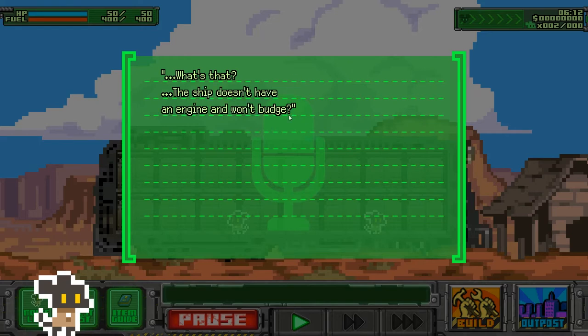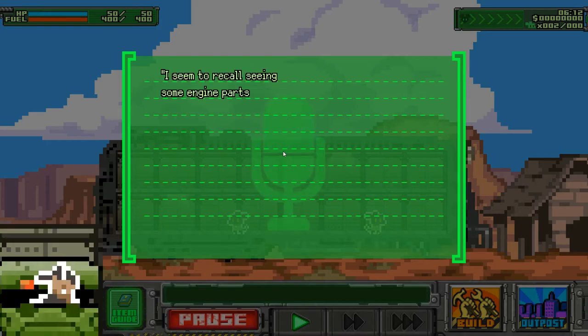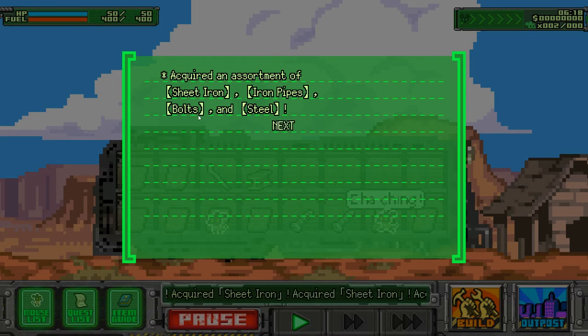The ship doesn't have an engine — on what budget?! You'll need an engine to get your ship over the bridge so you can choose your destination. It seems the engine parts are scattered somewhere. Acquire the iron piece, bottles, steel... okay.